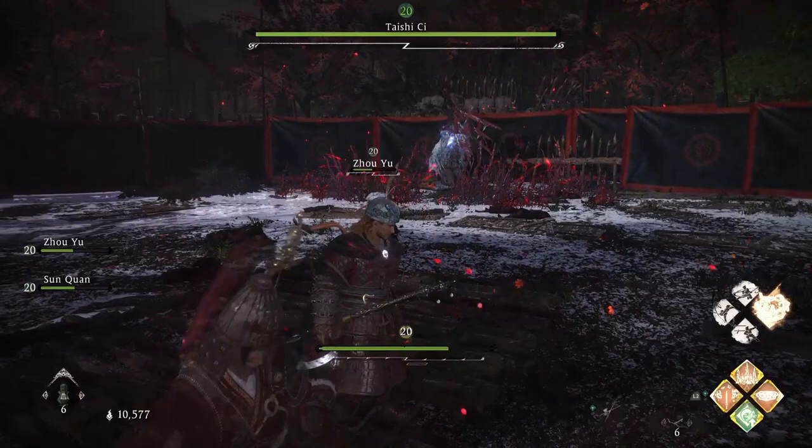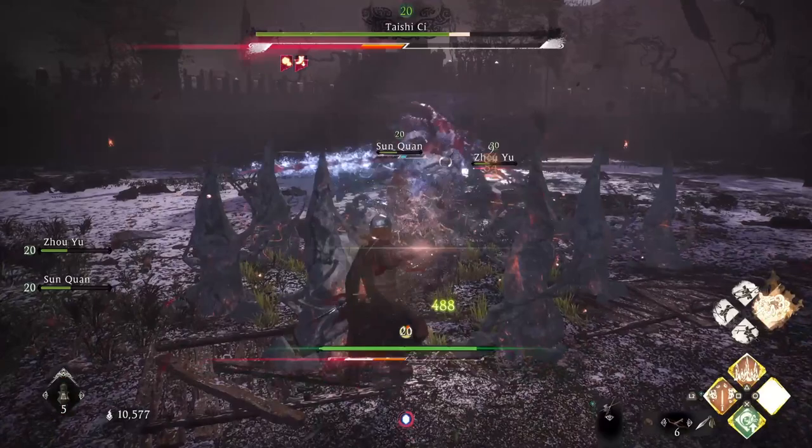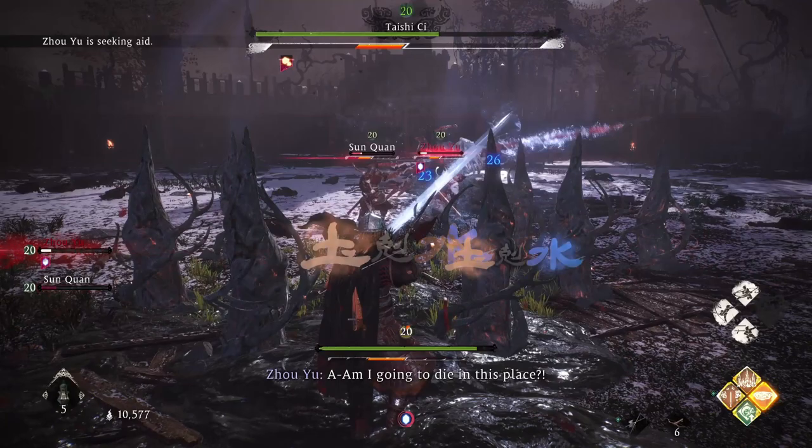Now I'm going to use Deadly Bog — this is the one I'm talking about. It's kind of a dome, and I'm going to stay inside it. The reason is that in the second phase he uses magic which is very hard to deflect. But with Deadly Bog, all of that magic is blocked, so you don't have to worry much about it.